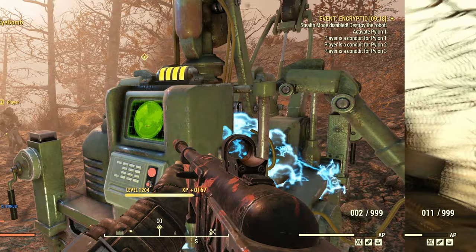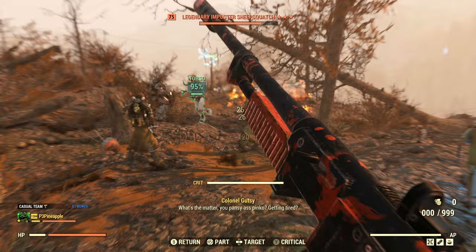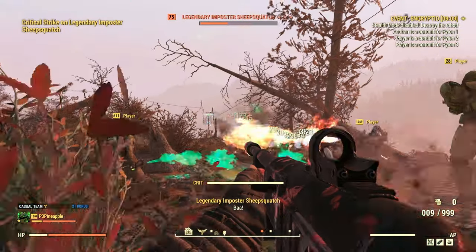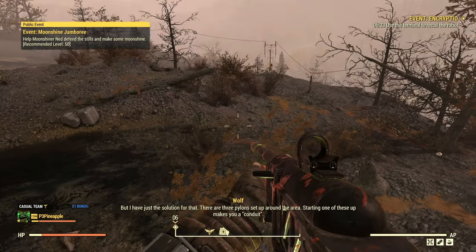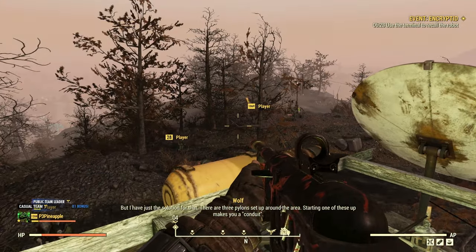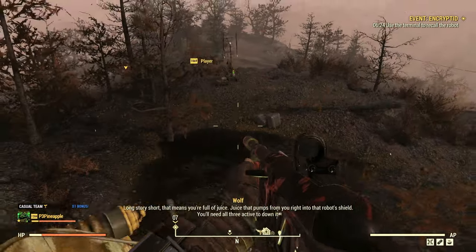It may mean making a few server hops and repeating the event until you get the plan. This event can be extremely challenging for new players, so make sure to do it with some friends, or if you're on your own, wait a few minutes until several people on the server have joined the event before activating the recall code — you do have a grace period of about two to three minutes before you actually need to use the recall code and start the event.